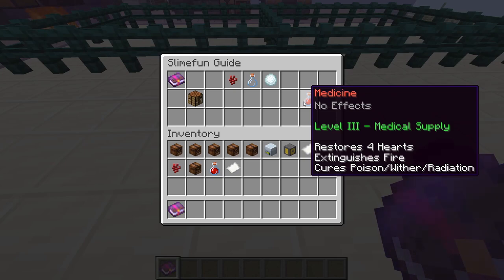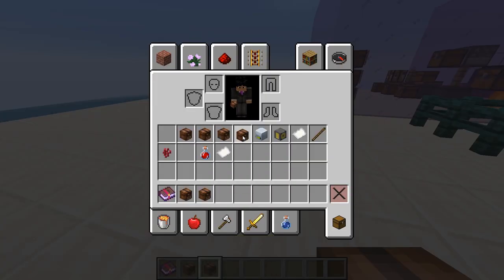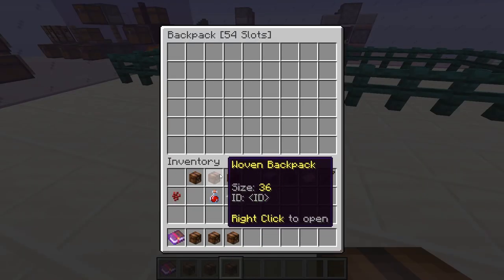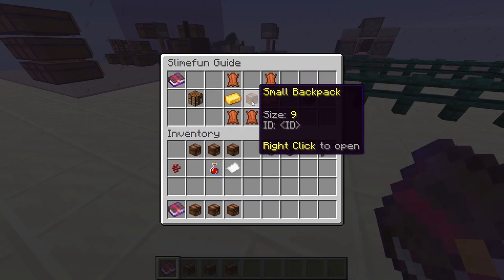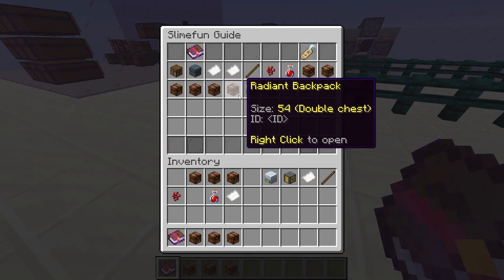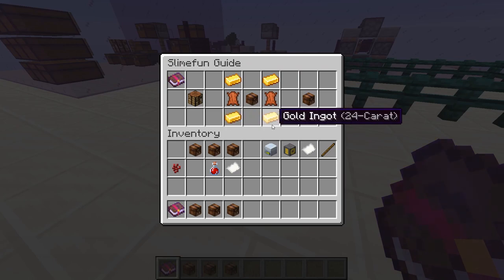Next, we have our backpacks — one of the most useful things in SlimeFun for adventurers, miners, and just about everyone. A backpack is just a right-clickable storage space, each one with varying sizes, all the way up to a radiant backpack which is a full double chest. You can have more than one of these; the only thing you can't do is nest backpacks inside each other. Backpacks are made with a nested crafting recipe — to make a backpack, you must use a small backpack; to make a large backpack, you use a backpack — all the way up to a radiant backpack. Most recipes use leather and gold ingots of varying carat level, except for the woven backpack which uses cloth instead of leather.